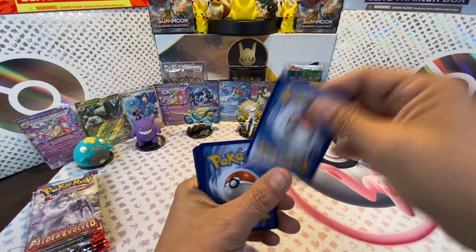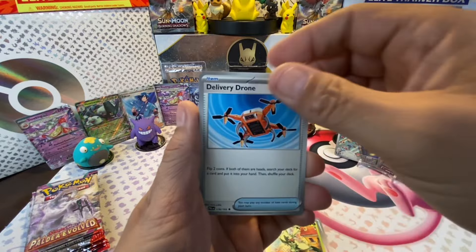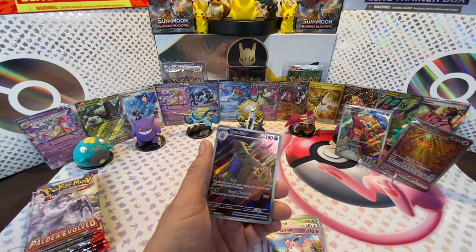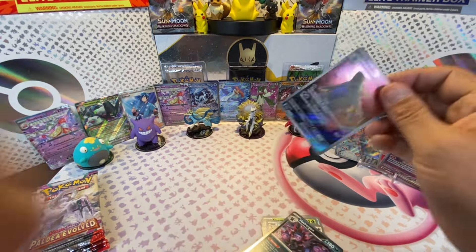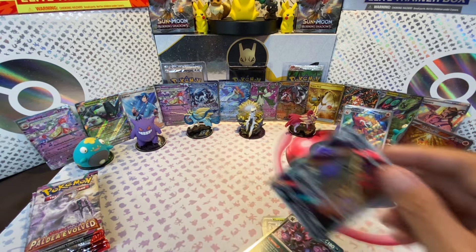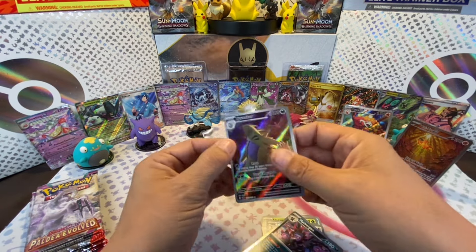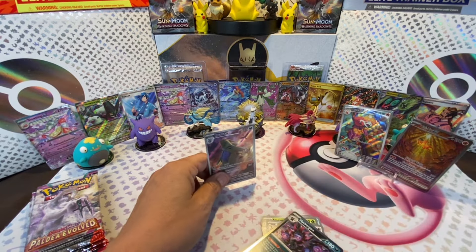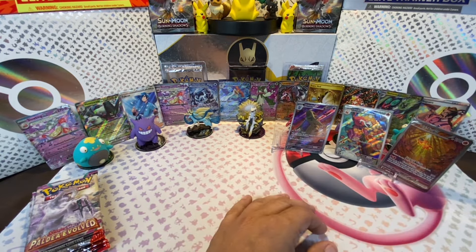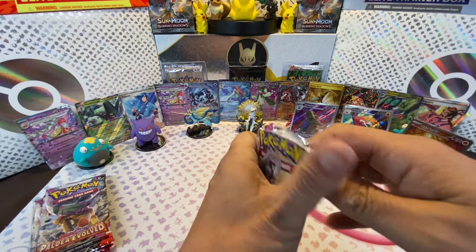I'm out of breath. Basic Energy: Pinurchin, Makuhita, Magikarp, Slowpoke, Floragato, Delivery Drone, Flittle, Wigglytuff, Tyranitar - we just got the Illustration Rare Tyranitar! Oh my God! That's very exciting. I'm so happy I got this on camera because nobody would believe me. This would be that story where everybody goes, 'Yeah, yeah, sure you did, old man.' Oh my God, look at these cards!